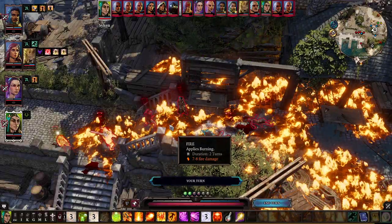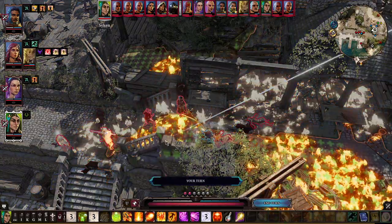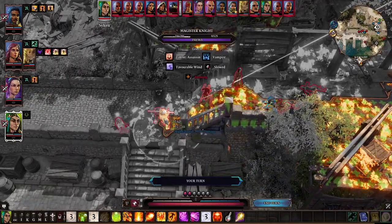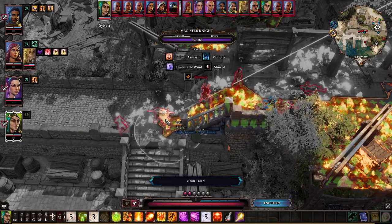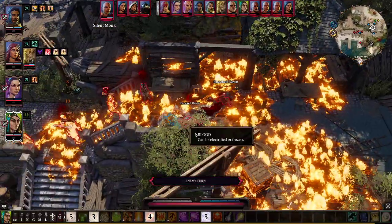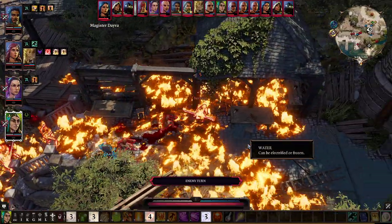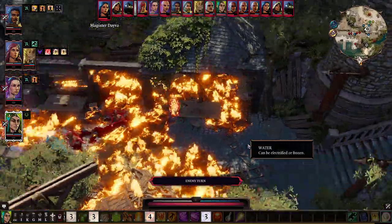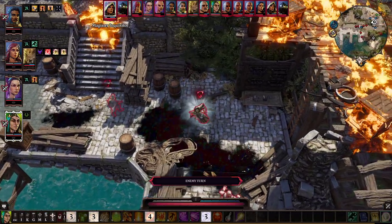We would have an advantage if we used elemental affinity simply because we could cast way more spells; however, standing in non-hostile terrain also has its advantages. And this here is good enough for now. Lots and lots of damage — this is good. Going way, way better than any of my test runs. But as soon as they are going to reach us, it's going to hurt.